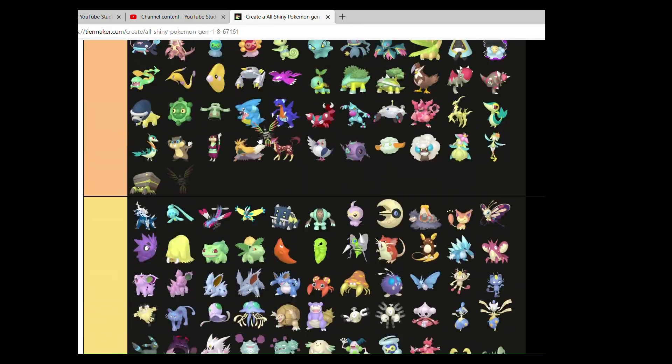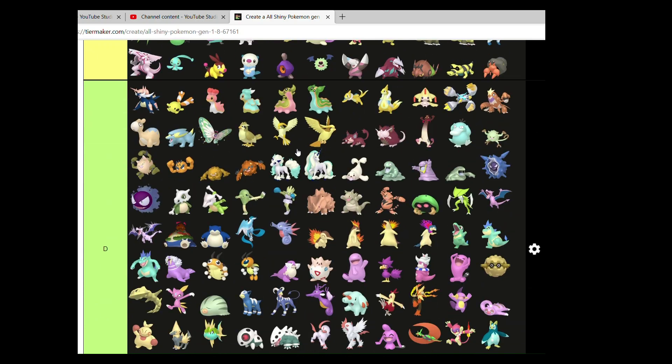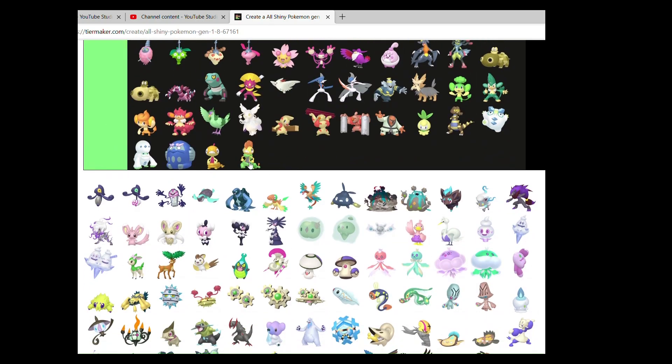Sigilyph — I like it. It's a nice shiny, good colours, and makes green actually look good. Unlike Scrafty.